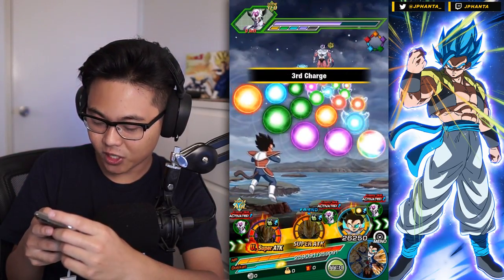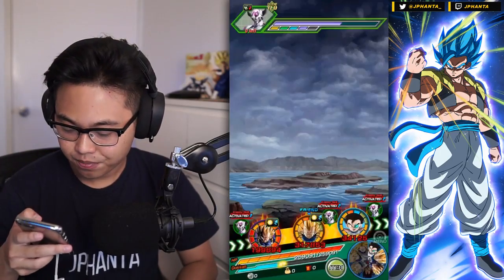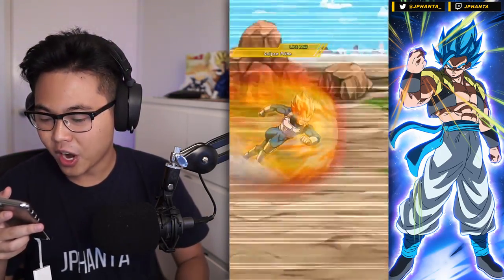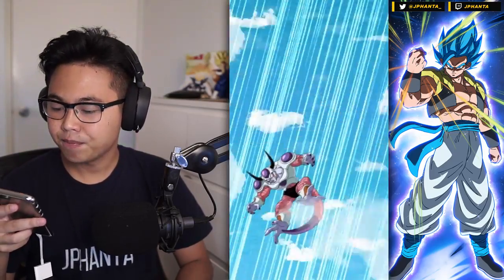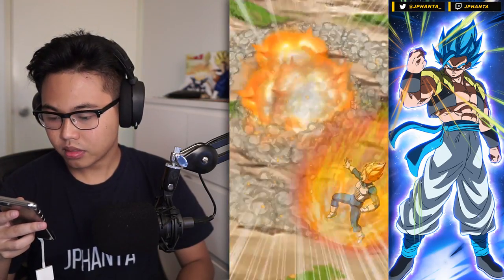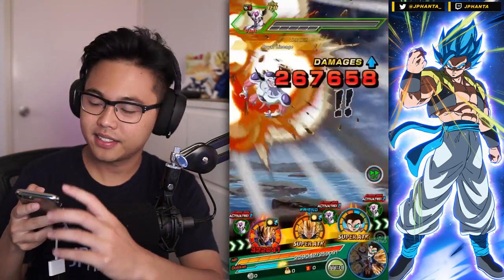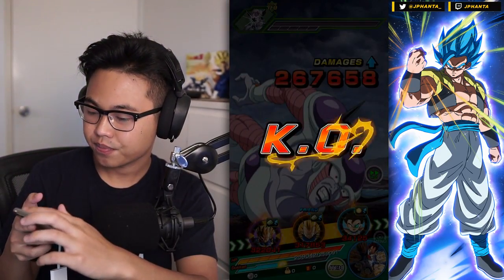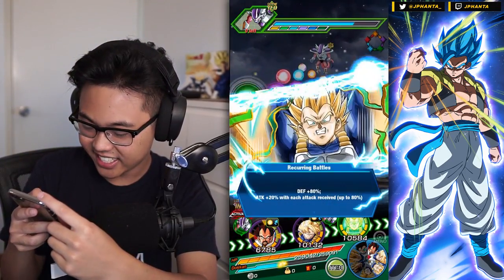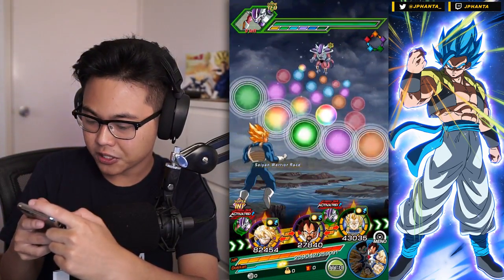With Frieza attacking first we can definitely get Vegeta's passive off - the LR one. Got a lot of orbs for the Vegeta which is awesome. It's actually a very good run here - Turbo is mixing quite well with everybody. 1.49 million attacks - we are not strangers to how much damage this Vegeta can do. And with the additional normals, guaranteed kill this time. Our own units are carrying, not the friend unit. Our Buff Goku goes here - we will get him a super attack.